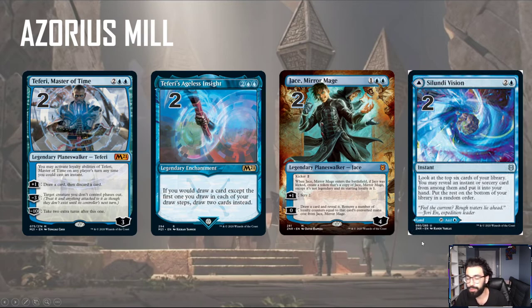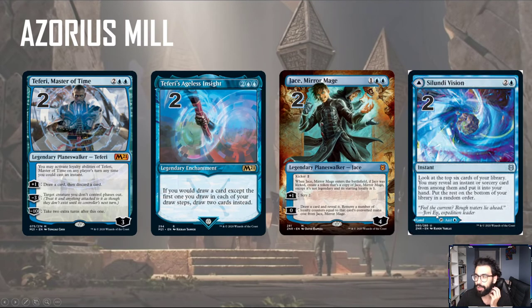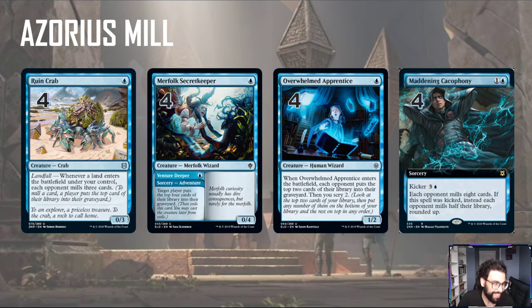Finally, we have one of the flip lands. Apologies for the lower quality on this one — some of the uncommons don't have super high-resolution images right now. So, Lundi's Vision: you have the choice of casting this either as a spell, or it enters the battlefield as a tapped blue source. For 3 mana as a spell, look at the top 6 cards in your library, reveal an instant or sorcery from among them, put it into your hand, and the rest go on the bottom. It's just a way to find any of the spells in the deck, including Maddening Cacophony — this one is going to get me so many times when we play.